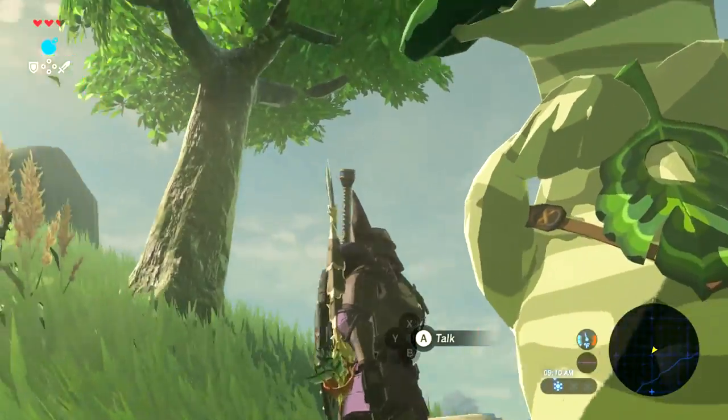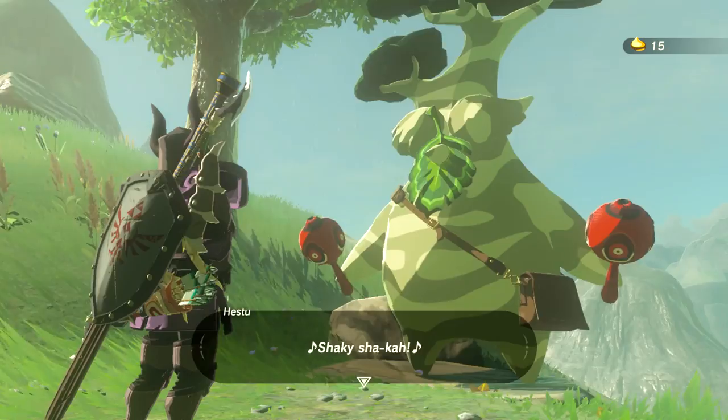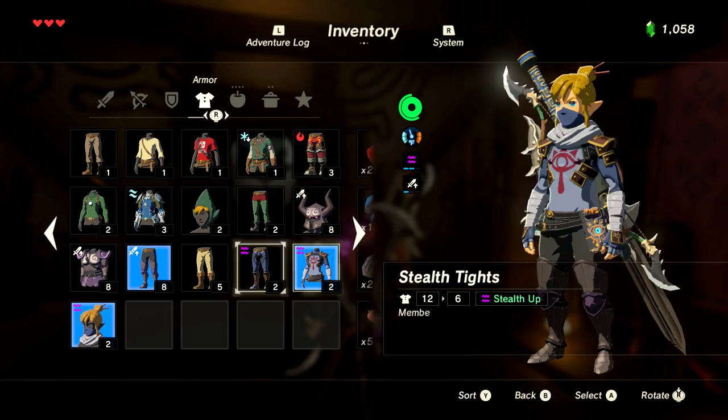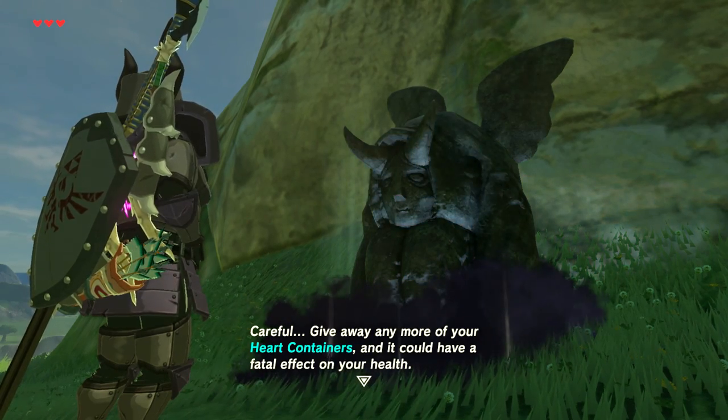I just shield surfed right into him. Welcome back to the basement, the friendliest place on YouTube. It's time for another episode of You Choose How We Play Breath of the Wild. Today we're gonna unlock a fairy and try to upgrade some of our stuff, and we're gonna see if we can drop down from three to two heart containers. Let's watch.